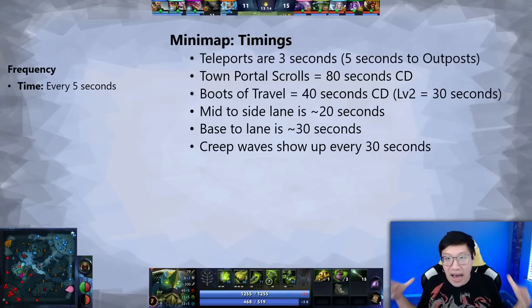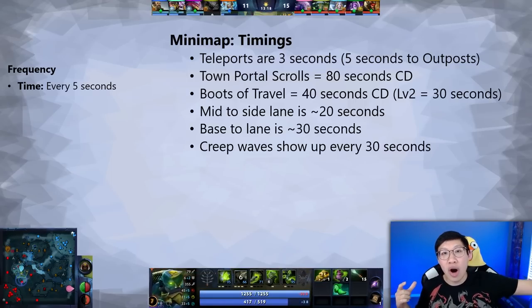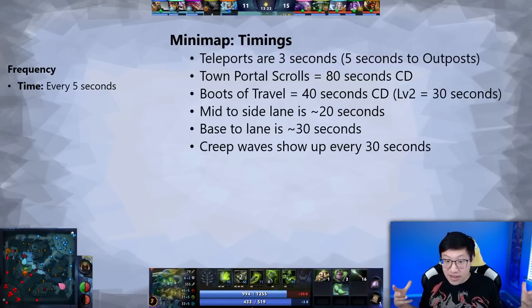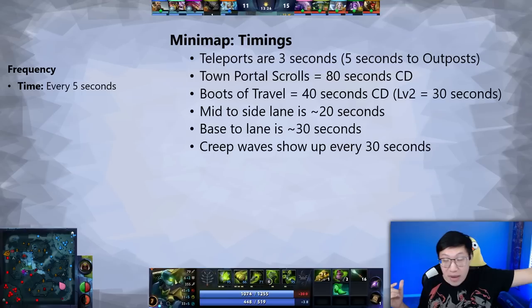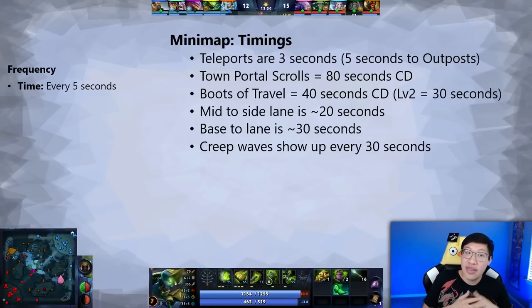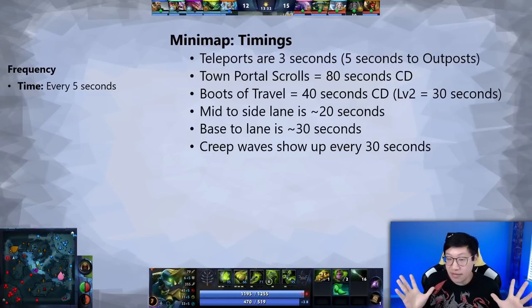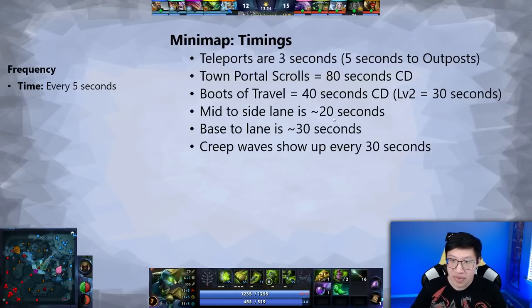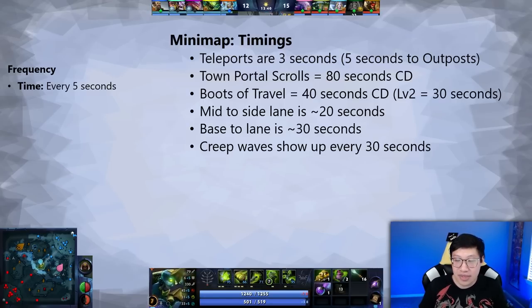This is how much time I have to take that chance — 40 seconds until he could walk all the way bottom again, or maybe just TP back. If it's getting close to 30 seconds and I still see him top, he might not walk down but could teleport in. So can I still take a fight in 10 seconds? Maybe I can't. Maybe I've got to wait for the next time they split up. This is how we add in all these different timings — teleports, walking, and TPing — to make smarter decisions.